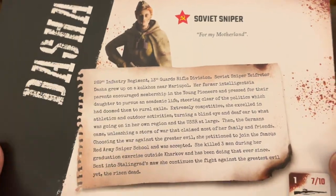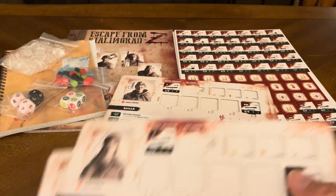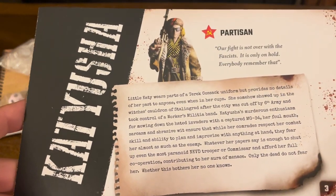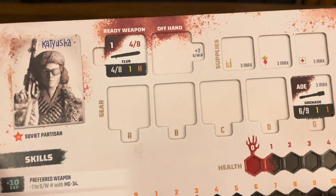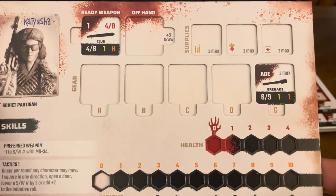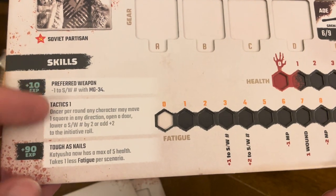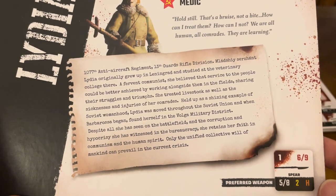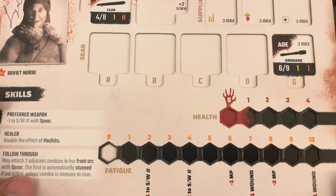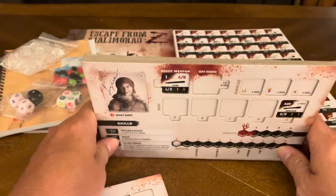Then you have Dasha, another Soviet troop — board set up exactly the same way. Then Katyusha, a partisan — preferred weapon is a club, and skills are preferred weapon, tactics, and tough as nails. Last Soviet troop is the medic, which is Lydia — preferred weapon is a spear. Skills, fatigue, health — all exactly the same, starting off with a club. That's your four Russian troops.